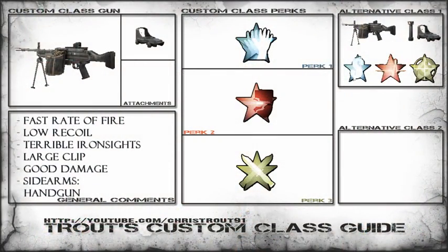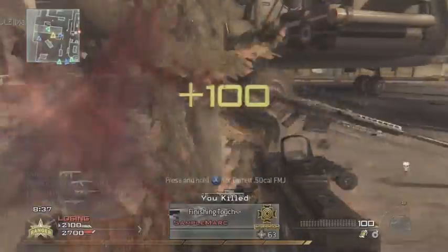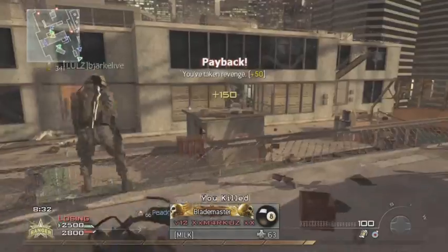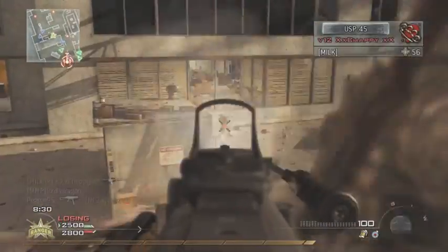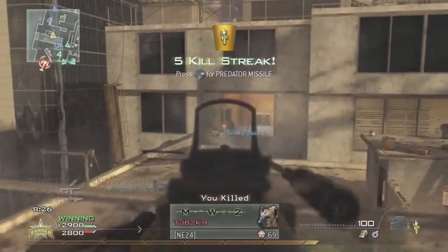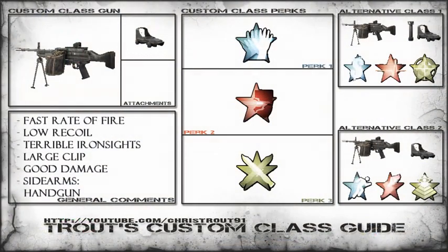My second class I would suggest is the blinged out hardline method. Very similar to the first one, but always suggesting the red dot sight simply because the iron sights are so terrible, and the grip just lowers the recoil even more to the point where there isn't any. Hardline is great for hitting the lower killstreaks, in my opinion.